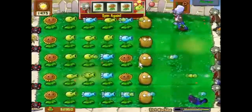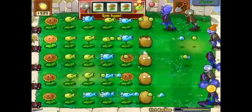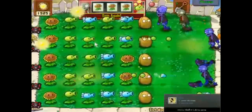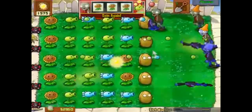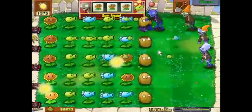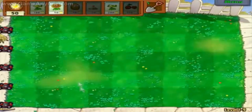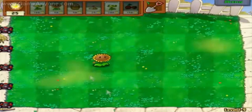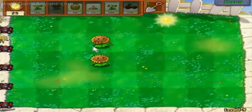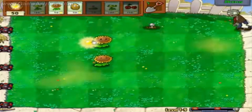So you have to plant these plant things — sunflowers. You start with the sunflower, which is one of the cheapest units, and all it does is generate more income, which is sunshine — more revenue for you. The art style in this game is great too; it's very whimsical and cutesy. You plant sunflowers, they generate sunshine, and you have to start thinking about which rows you want to place what on, because the zombies come from different rows.